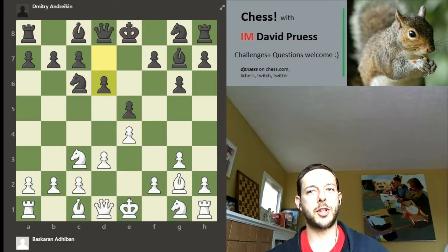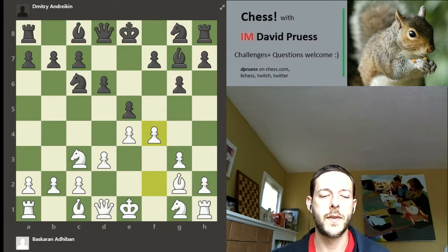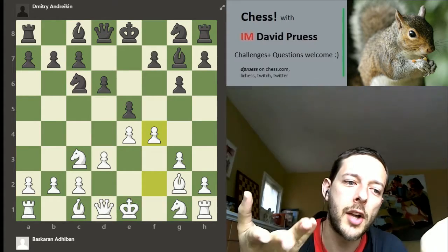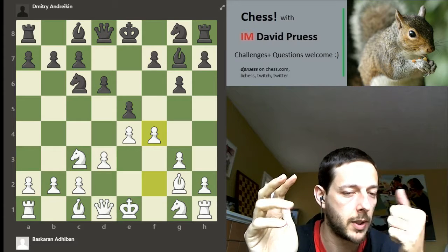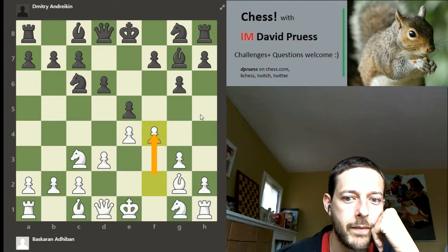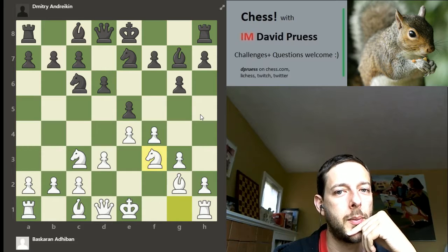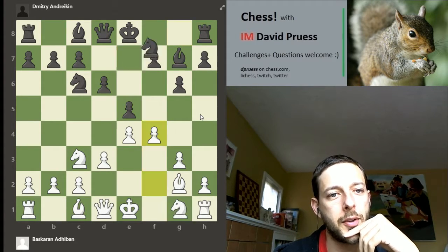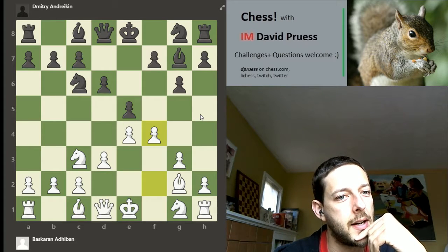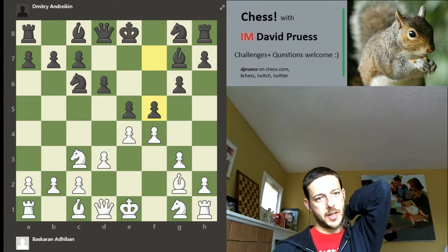This is super important for this kind of symmetrical structure — you want to be the first person to gain the f-file initiative. It still looks plausible that on draken can hold the balance, and plausible that audibon could play for an advantage as white. He's stopped d5 from black, played f4 comfortably, and now gets pressure on e5 and the f-file. My thought is that if black wants to equalize, the key move would be f5.